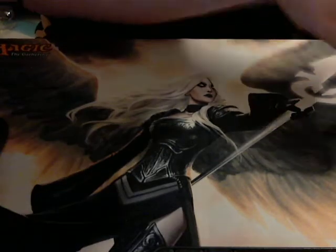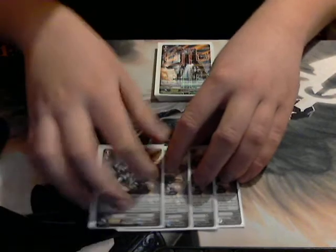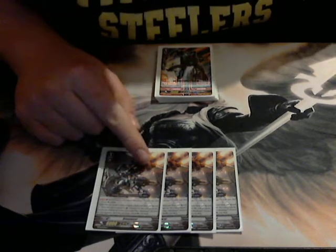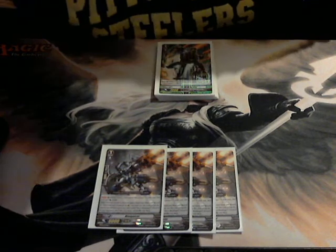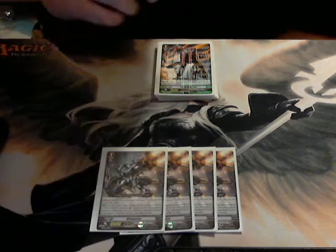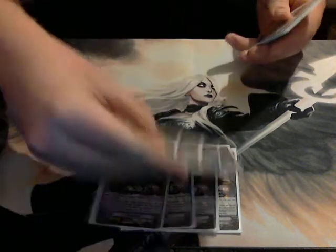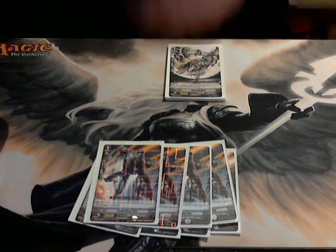That's our Grade 0 triggers. Moving on to Grade 1s — Blaupanzer is the Grade 1 of the ride chain. Everything from set 4 has similar effects: if the Grade 0 is in the soul, he gets 1000 power, so he's technically 8k. Whenever he is called to the rearguard circle, you discard a Grade 3 Nova Grappler to add Stern Black Luger to your hand. Death Army Guy with Death Army Lady hits 16k, which is a really sweet number.